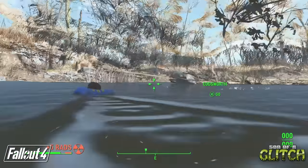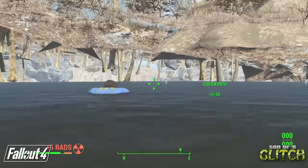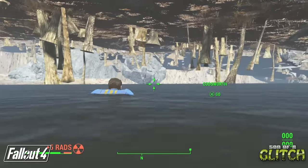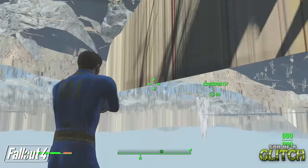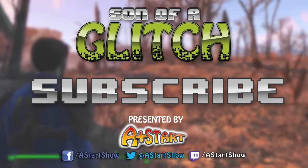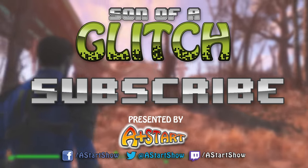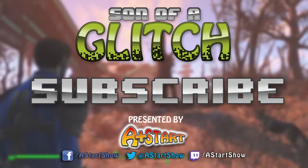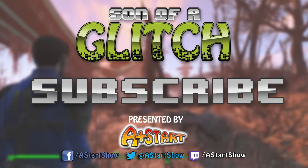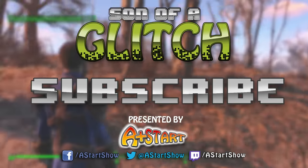Honestly there are tons of glitches in Fallout 4 and to cover all of them would take all day. But there you have it - a ton of random, useful and hilarious glitches from Fallout 4 that you guys can try out. If you like this episode hit that like button, share it with everyone you know, and please subscribe if you want to see more from the series. Head over to the Facebook page for the show - I post updates and sneak peeks to upcoming episodes and keep you guys in the know about all things Son of a Glitch. Or you can follow me on Twitter and keep updated that way.